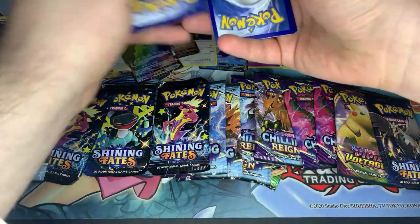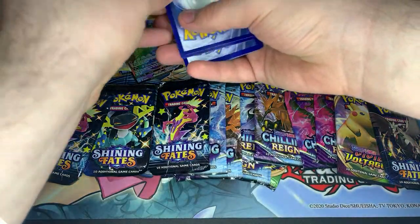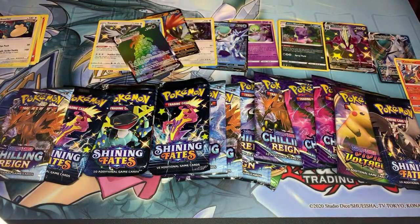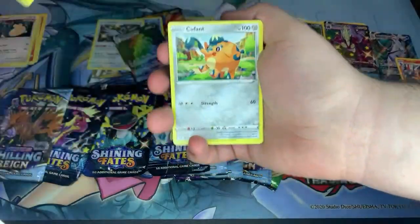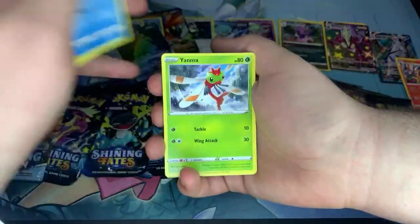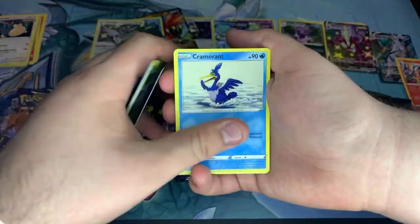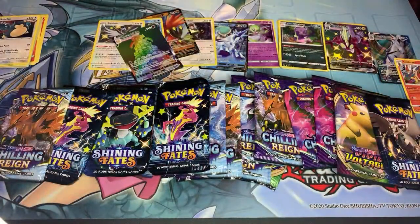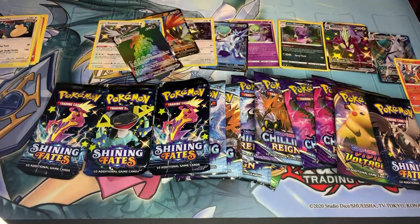We have Cacnea, Eevee, Weedle, Yanma, Ball Guy, Cramorant, Eldegoss, Volcanion, reverse Morpeko again — at least they're not the same Morpeko though, so I'll take that. We're going to go back to back hitting all the Shining Fates, but this next one is actually a Chilling Reign. Quillfish, Rhydon, Heracross, Castform Sunny Form, Sealeo, Fire Resistant Gloves, Sealeo reverse, Swollet, and then Tauros hollow rare. Nice to see Tauros get some love.